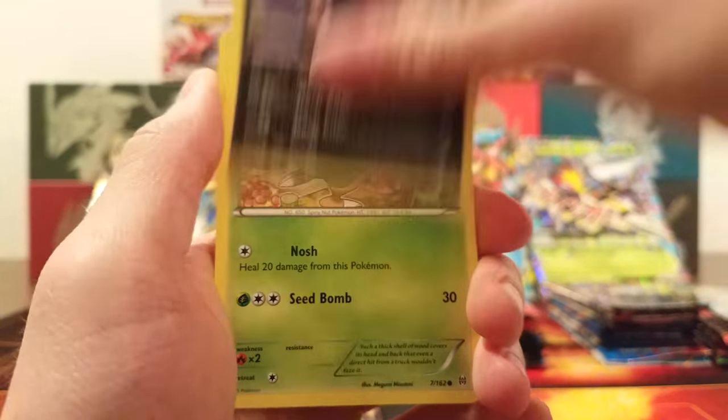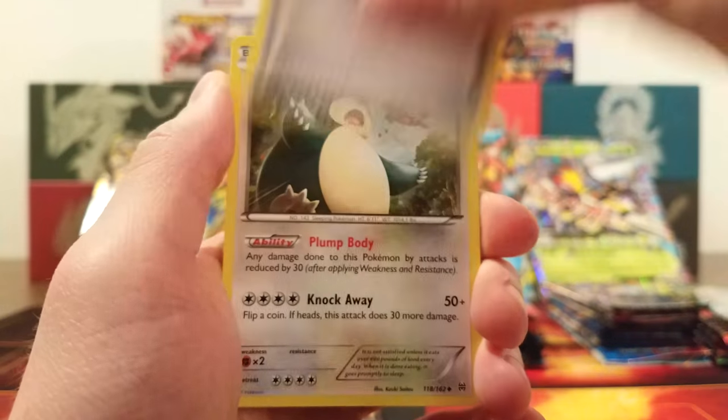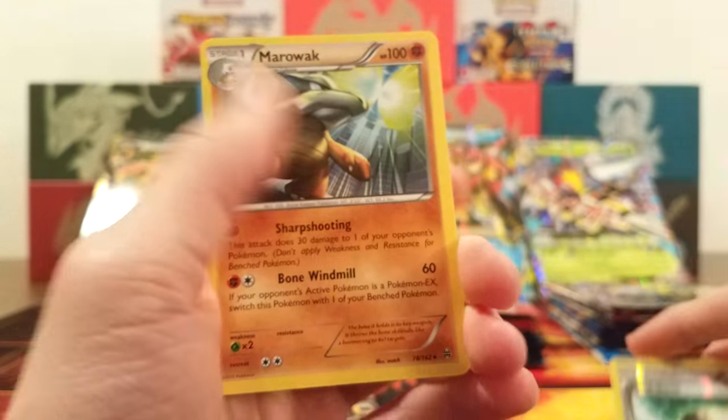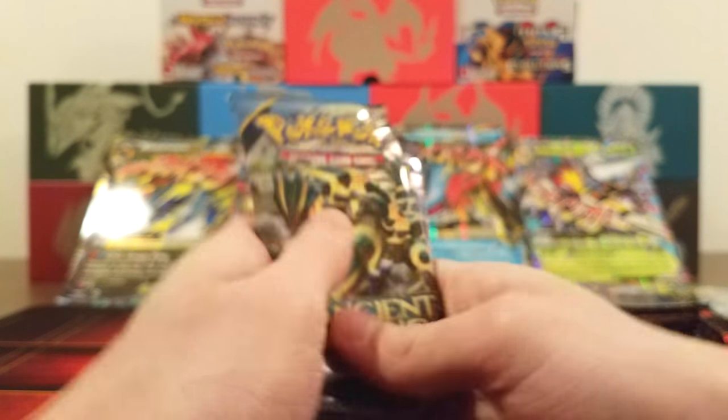Next pack: Cacnea, Snover, Farfetch'd, Zorua, Chespin, Heavy Ball, Snorlax, Stunfisk, Floatstone Reverse — that has to be somewhat valuable — and the rare is a Marowak. I'll put the Floatstone off to the side. We haven't gotten a single EX yet, which is kind of unfortunate, but we still have three packs left.